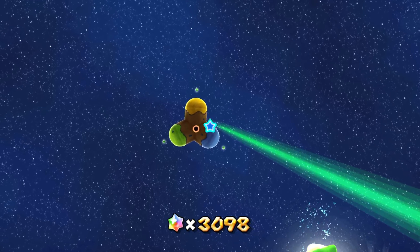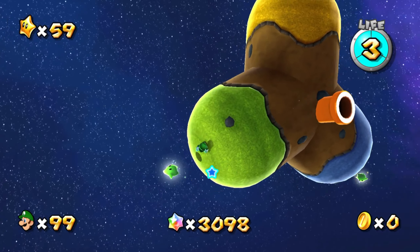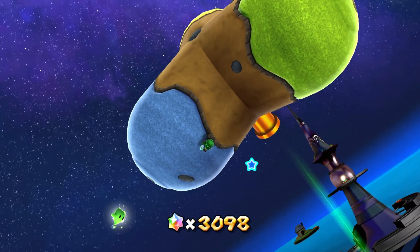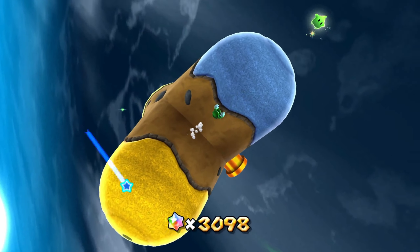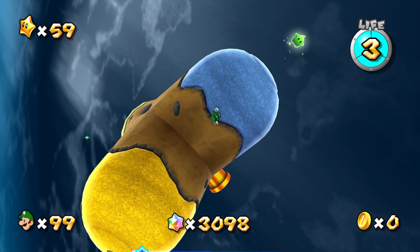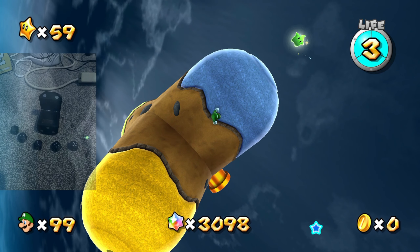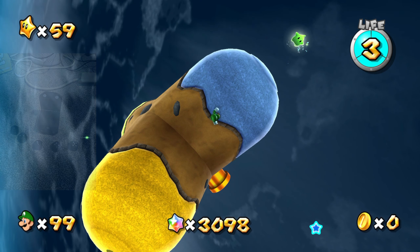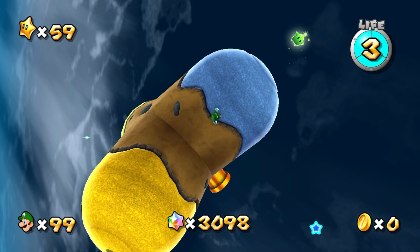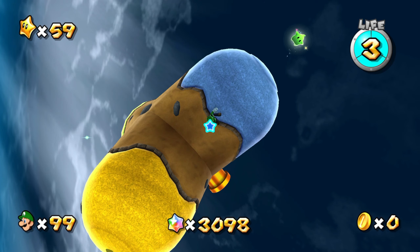This orange pipe will take you back to the Comet Observatory if you really want. Otherwise we have 3 individual galaxies to try, and we're going to be trying one of them today. I'm going to roll for initiative — my phone's on the other side of the room, but I do have a dice. I've got a pretty wooden die. If it's a 1 or a 4, I'm going to the blue one. A 2 or a 3, I'm going to the yellow one. It's a 2, so I'm going to the yellow one.